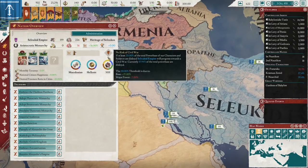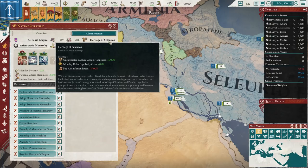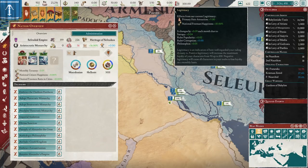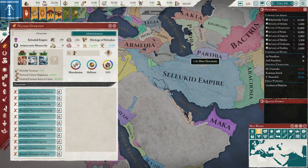As the Seleucids, you have the Heritage of Seleucus, which gives you plus six unintegrated culture group happiness — probably the best of the successor starting ones, other than maybe the Antigonid one. It basically means you can own land that you haven't integrated, and just by default those populations are happier. You also get some popularity which helps keep your legitimacy and thereby your stability up, at the cost of assimilation speed.